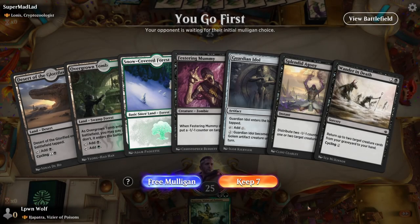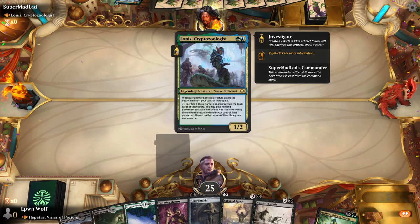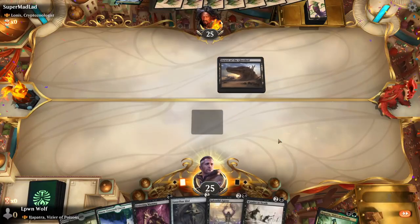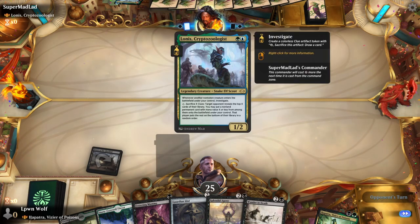We go first against Lonus the Cryptozoologist, which is going to be a Simic-style deck. Whenever a non-artifact creature enters under their control, they investigate, sacrifice X clues, target permanent from the top X cards of library with mana value X or less comes onto the battlefield. So this is like a reverse Kinnan, which is pretty scary.